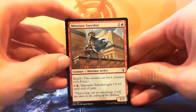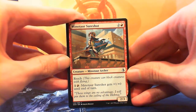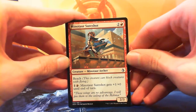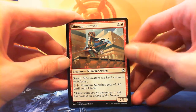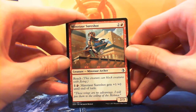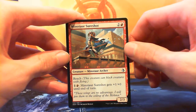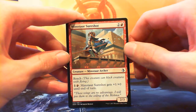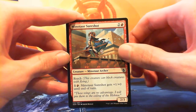It starts with a Minotaur Sure Shot — two and a red for a 2/3 Minotaur Archer with reach. You can pay one and a red to give him +1/+0 until end of turn. So it's worse fire breathing, but he's a 2/3 with reach in red. You don't often see reach in red, so this guy is actually pretty good. He can pump himself up for power and take down quite a few things. He's a good card.